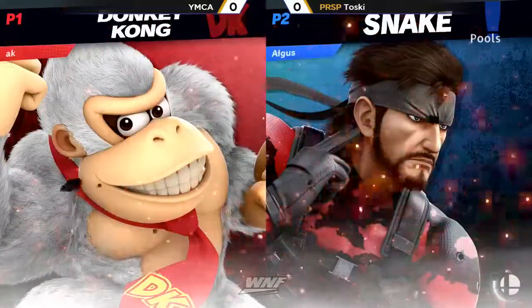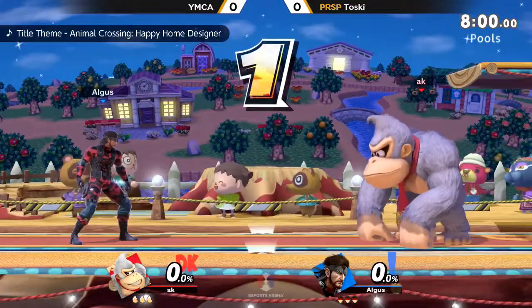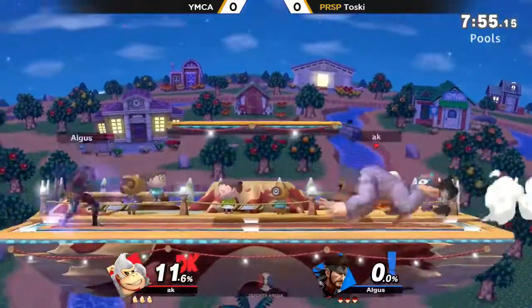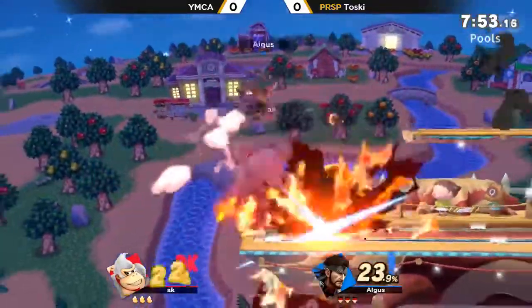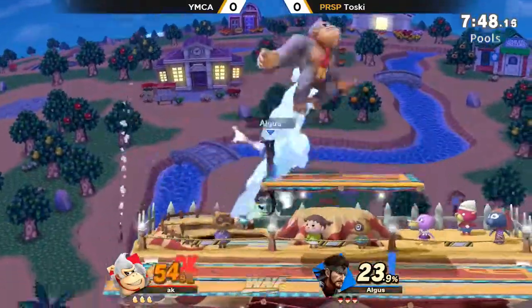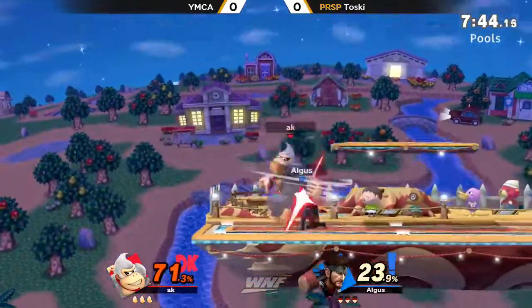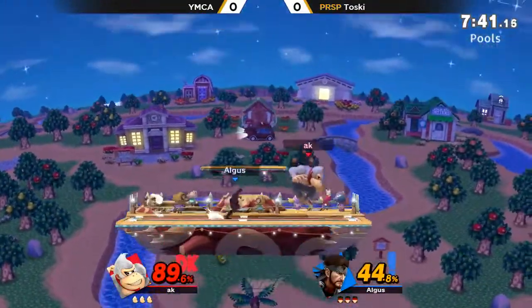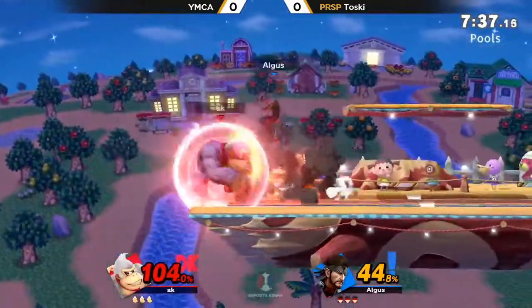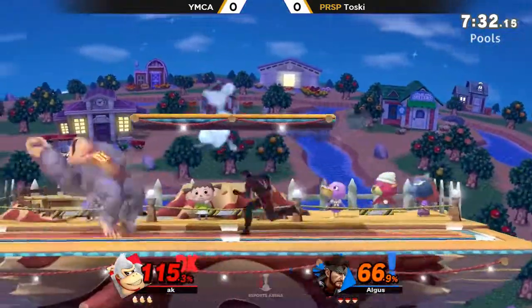We are going to kick off game one here — Toski with the Snake and YMCA with his white DK. The classic. The things that work against Donkey Kong in this matchup are he's freaking massive and grenade hitboxes go everywhere. But what works well for him is that if he gets Snake in the air, he can juggle him. He's got all those back airs. He works off of grab, and he can use grab or throw invincibility to work through the grenades. So it's always a very interesting dynamic and matchup.